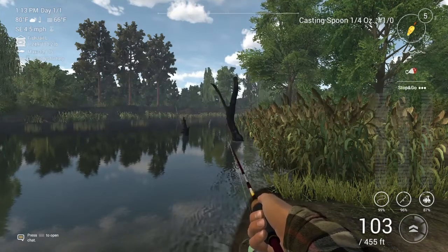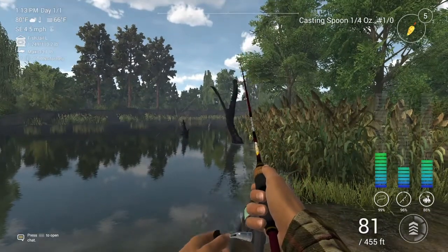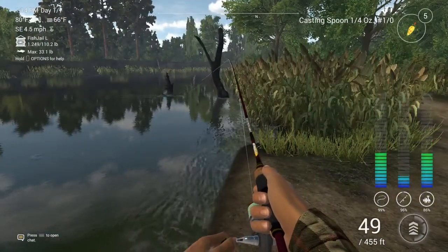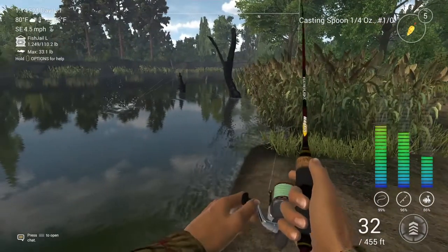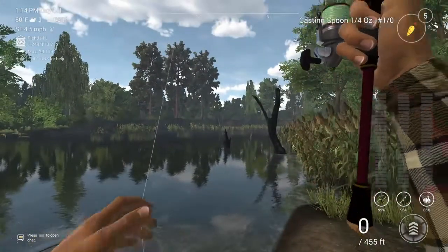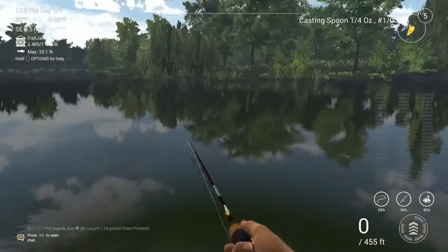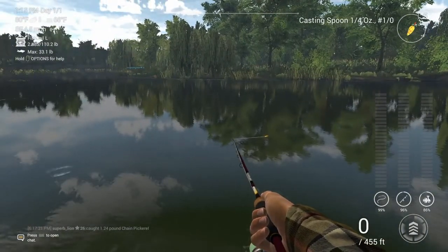We are having a fun time at Mud Water. I love fishing here — this is one of my favourite places in the game, highly underrated in my opinion. You'll need the value spin reel, braid line or fluoro, and a casting spoon. I'm using the casting spoon you get from doing the Mud Water challenge. I caught another chain pickerel.